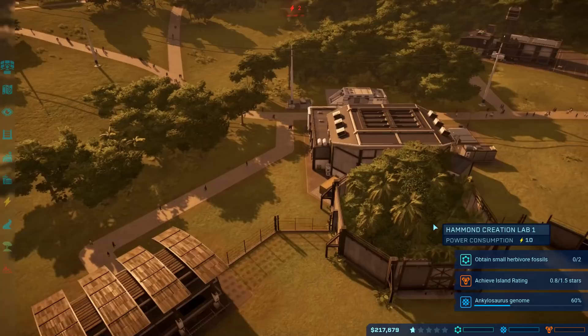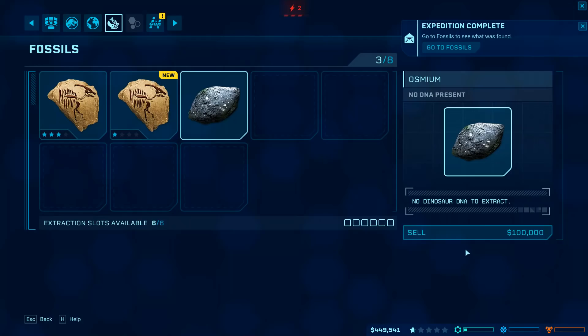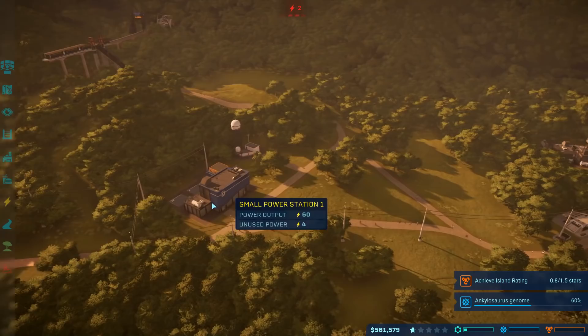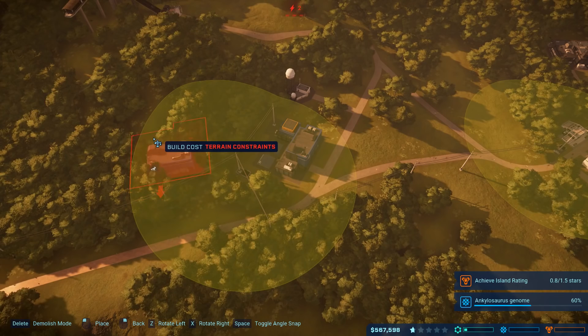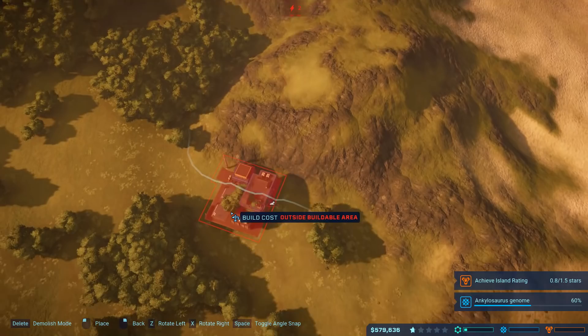I'm going to make some more Triceratops because the more we have the happier the people are. But I'm doing too many things at once - we have to address our power first. With the ranger station and ACU center up it's a lot more safe in this park. Finally we got some osmium which put us over the 500 grand mark. I'm not going to extract the DNA yet because that's going to make us broke. What I'm going to do is get another power station - let's see if we can fit it side by side. This is actually a big world, I didn't realize how much extra space we have!